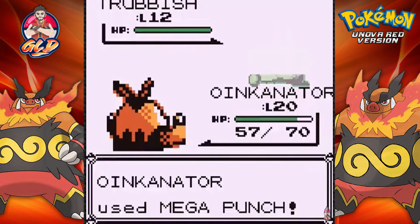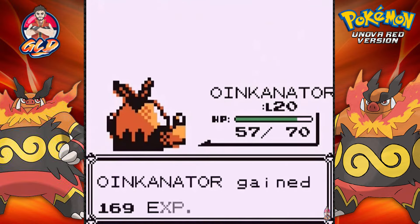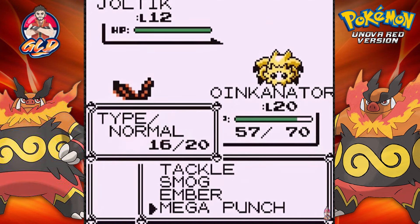This looks like a job for Oinkinator. Hey stop - I found these fossils, they're both mine! We've said this quite a few times and it's going to be the same result every time. Here he comes out with a Trubbish, a new Pokemon replacing Koffing.